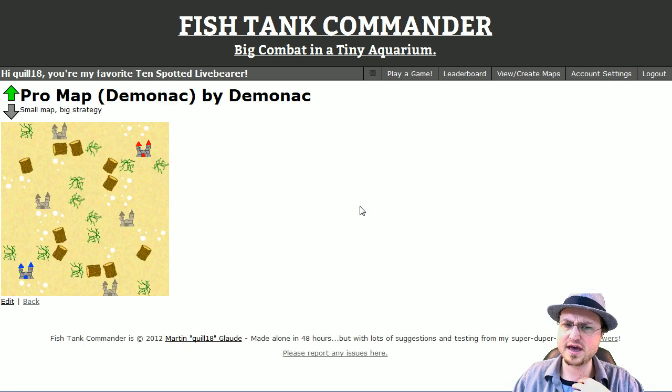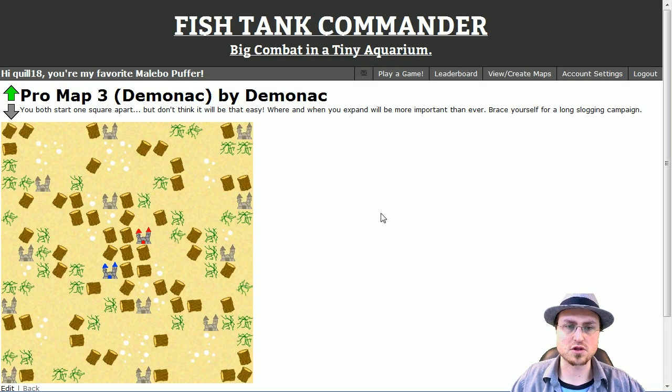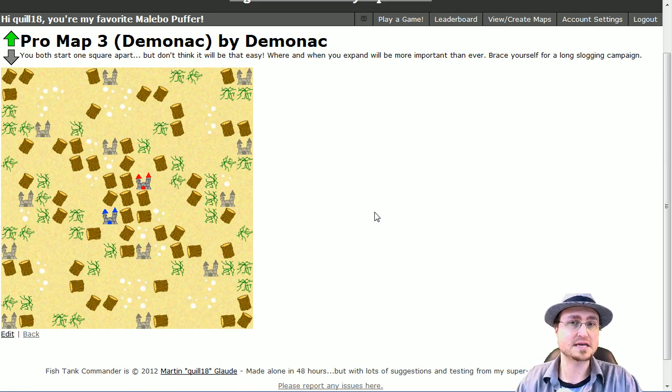I actually really like the original Pro Map. It's a fairly small map, but I like small maps because the gameplay is kind of chess-like. An actual chess board is only 8x8 — it's not a very big board. He's also got a somewhat larger map here which is, in my opinion, one of the best maps in the map pool. So I'm going to start a game on Pro Map 3.